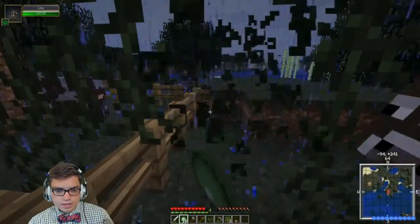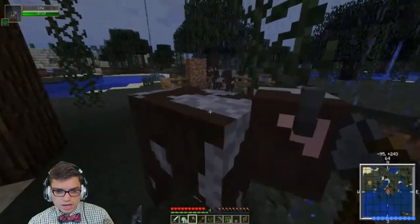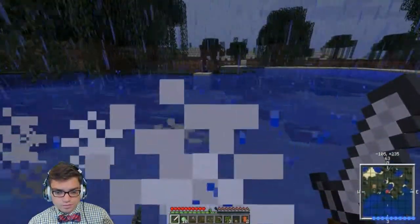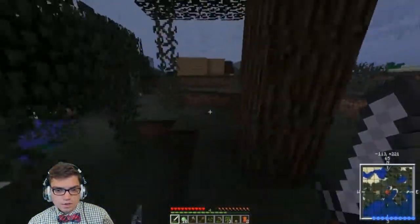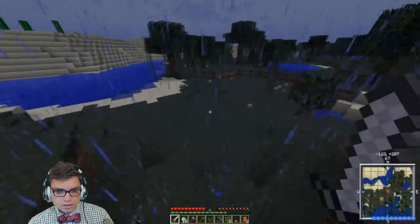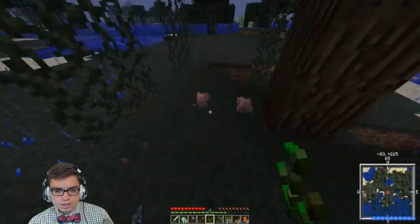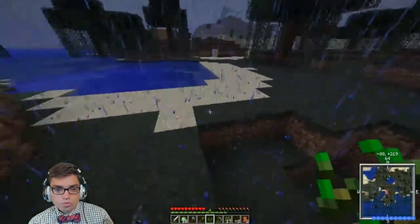Let's try and push this cow into the fence — we only need two, at least — and then we need food. A little bit of leather, that's nice. Let's go back to the house. We can make mushroom stew, so let's collect these mushrooms — might as well, it's free food.